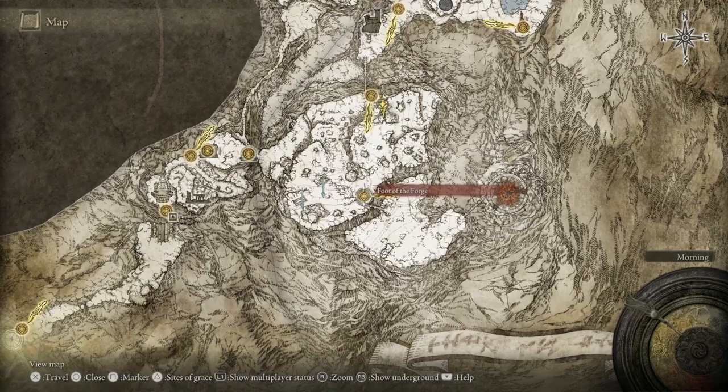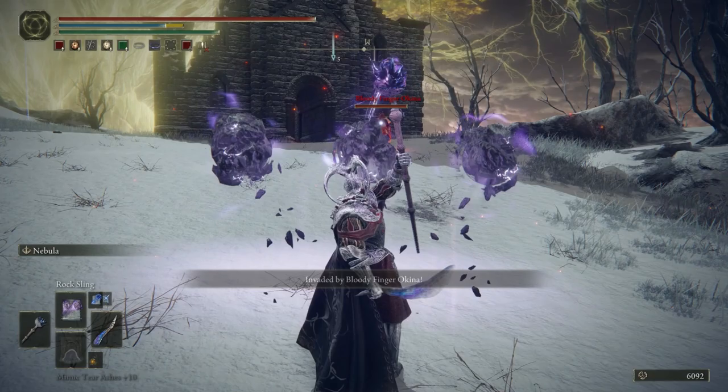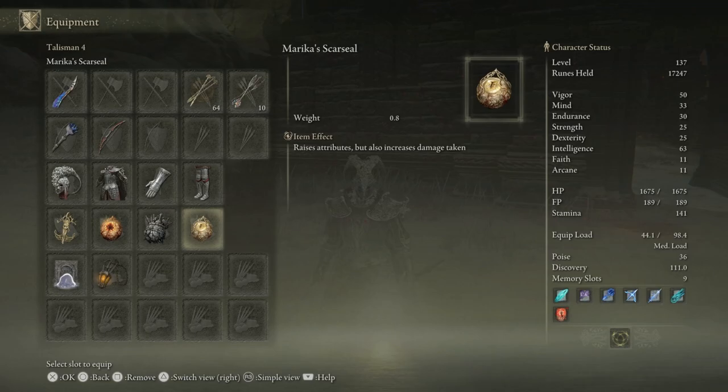Back at the Site of Grace where we were attacked by the humongous Finger Creeper, head pretty much directly west and before long you'll be invaded by Bloody Finger Okina, who is wielding the Rivers of Blood. When defeated, he will give you the Rivers of Blood and the Okina Mask. I've heard this is one of the most overpowered weapons in the game and that its unique skill, Corpse Piler, is absolutely insane. I end up wielding this for the next few videos but I'm not really that blown away by it — it may just be really good in PvP, but for PvE I wasn't blown away.